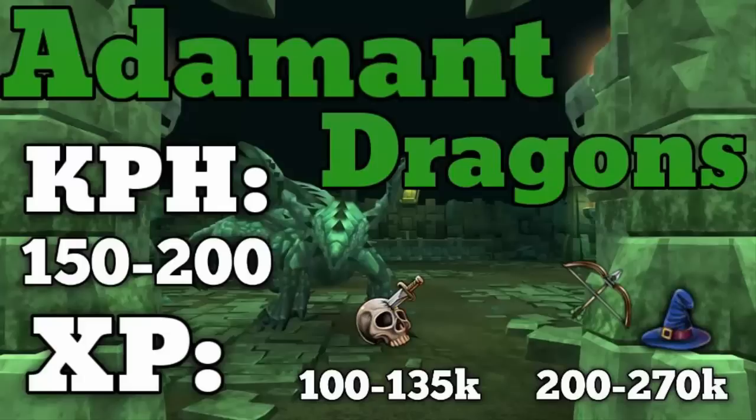The Adamant Dragons are not amazing in terms of XP. Their drops are fairly okay especially if you decide to bank the bones, and you can get drops such as Visages and Dragon Fullhelms which, if you're lucky enough to get them, can add up to a good amount of loot. In this video we'll be covering how to kill the Adamant Dragons, the setup you want to take, and how to get there.